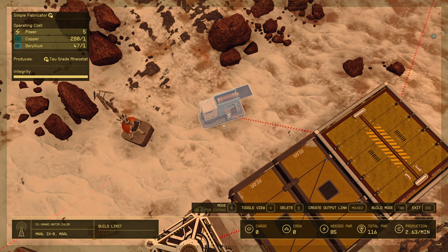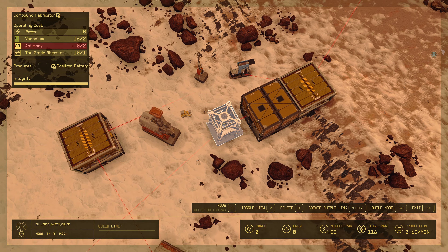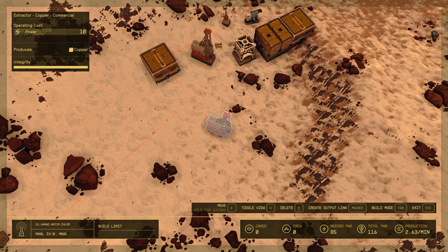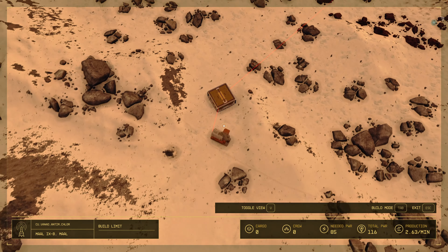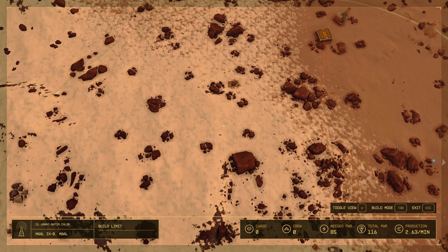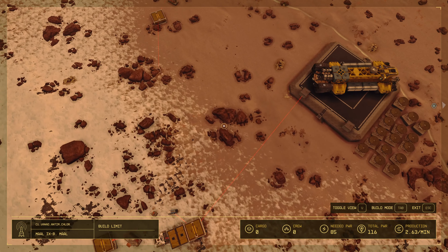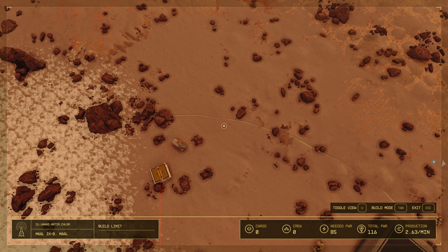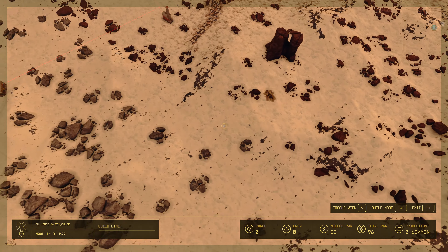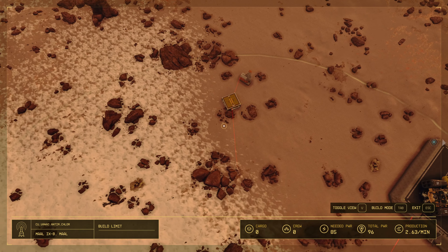This Simple Fabricator is creating Tau Grade Rheostat, and another one is creating Positron Battery. At this planet I'm gathering copper, antimony, and vanadium. This outpost is placed at the border between a sand desert and mountains — as you can see, we have snowy mountains here and sandy desert here.